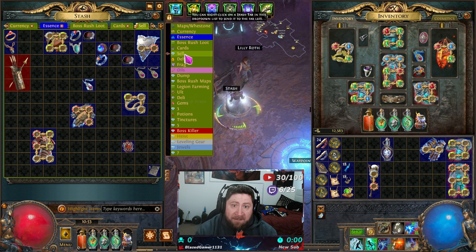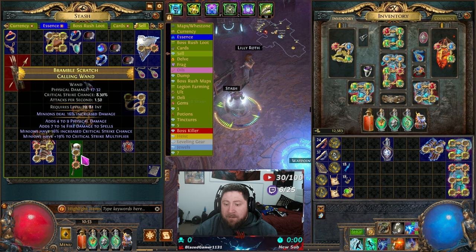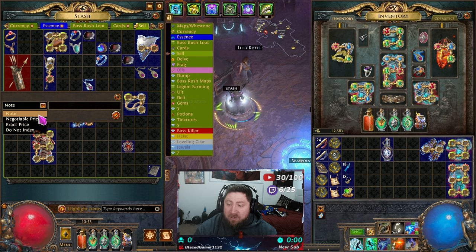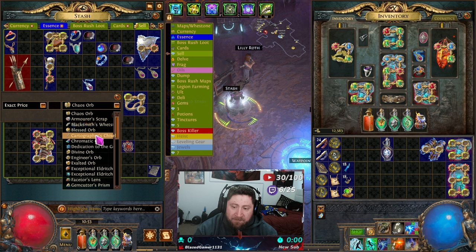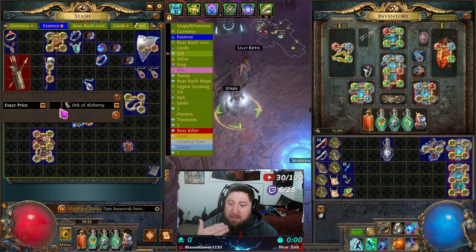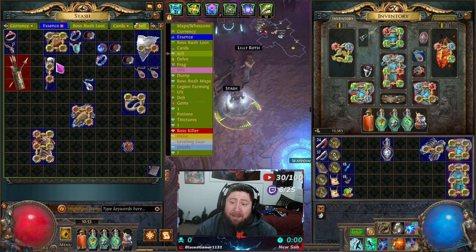As I talked about in my stash tabs video, you need a premium stash tab to list items on the Path of Exile trade site. Once you have your premium stash tab, put an item in — I've labeled mine 'sell' so I know I'm selling. Then right-click the item and you'll see options: negotiate price, exact price, or do not index. I always do exact price. It pops up a window where you select what currency you want in exchange — for example, one Orb of Alchemy.